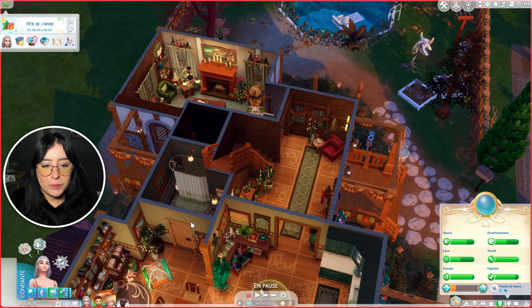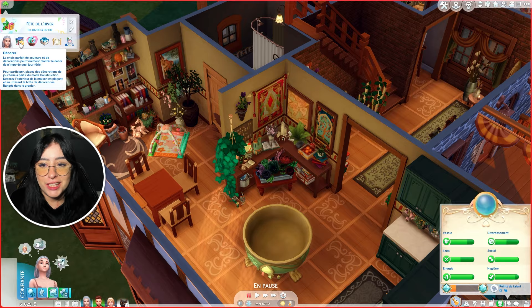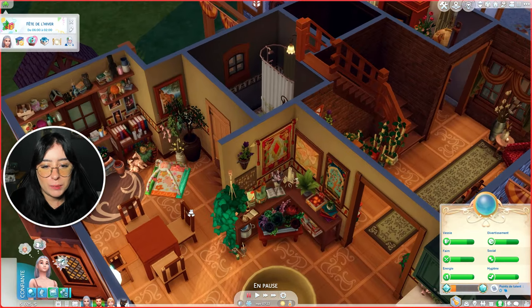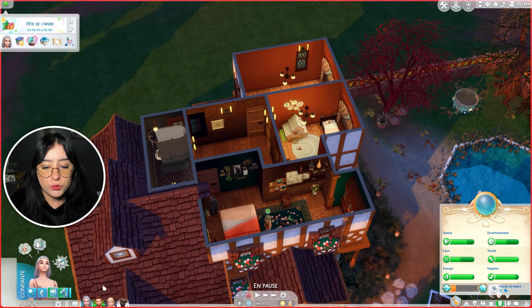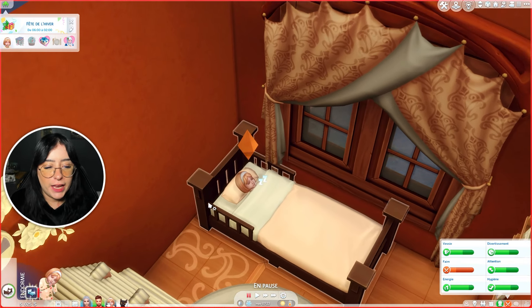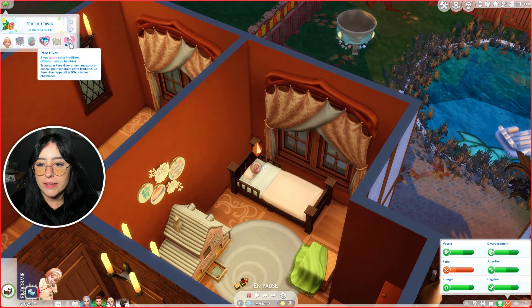Je vous propose qu'on se retrouve en jeu. J'avais fait quelques petites modifications dans la maison, j'avais changé les revêtements, et finalement j'ai laissé les mêmes. Ça a validé l'objectif décoration, donc je suis un peu dégoûtée, c'est un peu de la triche. Je vais acheter un petit sapin, mais je sais pas du tout où on va le mettre. Cette maison est à la fois immense et minuscule. On a Otsana et Andro qui sont debout, la petite qui fait dodo. Elle a deux traditions : Ouvrir des cadeaux et Père Hiver. Le Père Hiver apparaît à 20h.